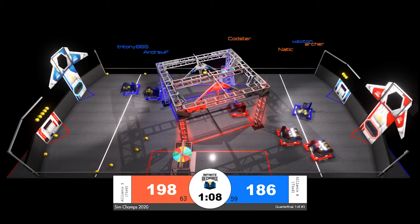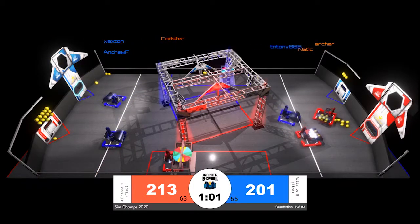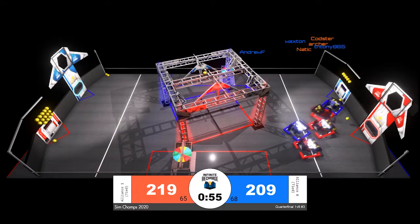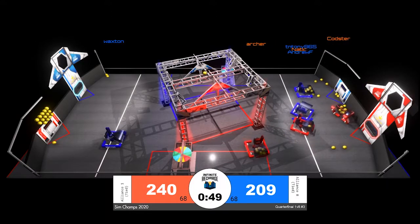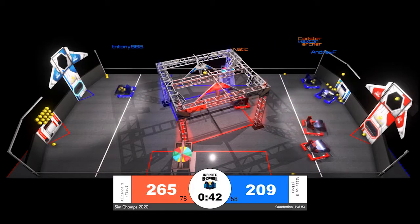Three red alliance robots are back by their power supports getting ready to score. Waxton comes in, getting in the way of both Nattock and Archer at the same time — a good move by Waxton, able to slow both of those robots down. However, unfortunately they stay in contact for a bit too long. After five seconds, Waxton gets respawned at their initiation line, giving 15 points to their opponent. That happens again for Waxton.